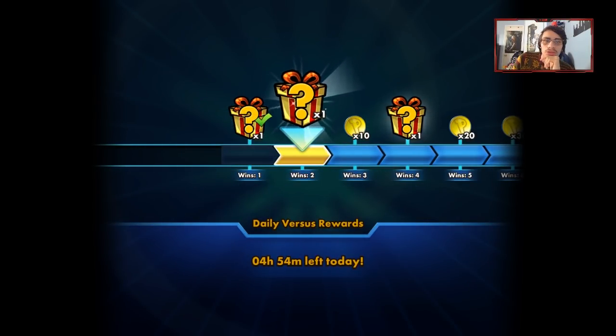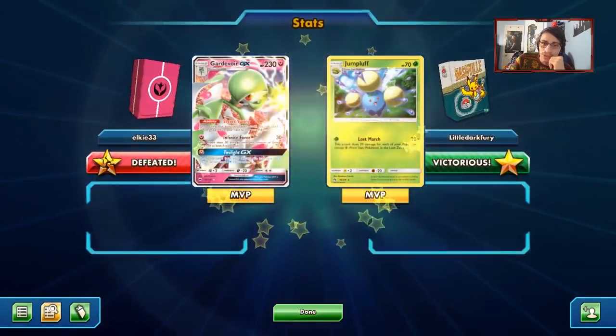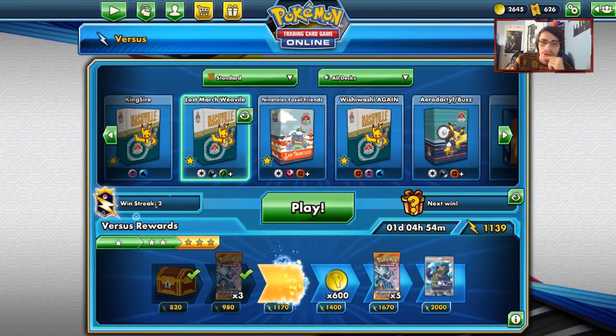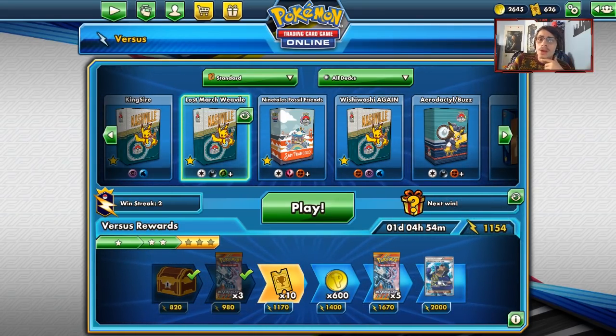Gardevoir Sylveon is kind of bad because they can actually play your Jumpluffs which could be pretty devastating, since you have no way to get them back into play - there's no way to retrieve your Hoppip and Skiploom. But that was a good game - we showed off the deck pretty well there, and that first match was also pretty epic. And that's what Lost March Weavile is all about, folks.